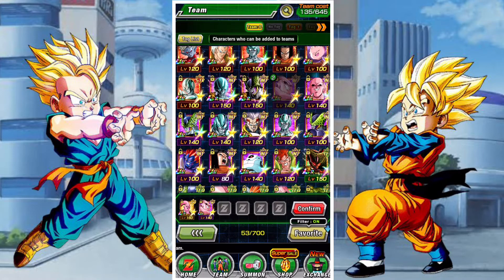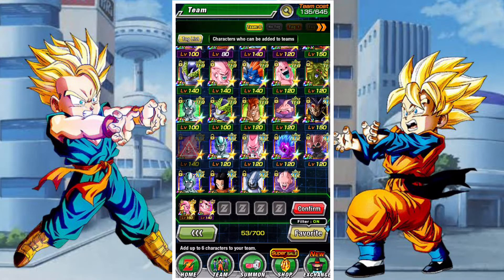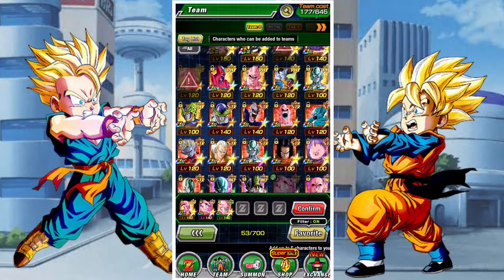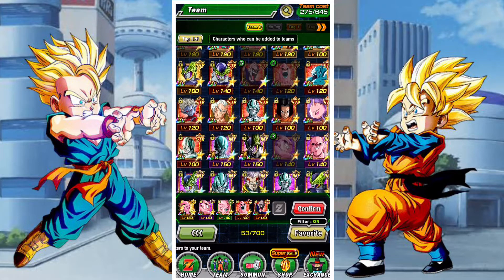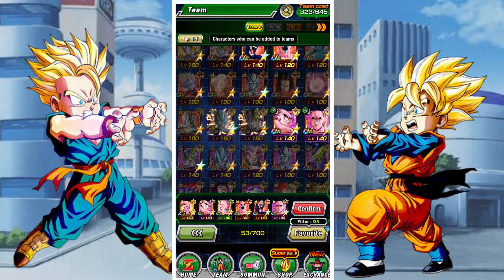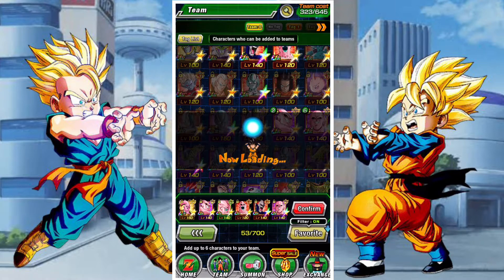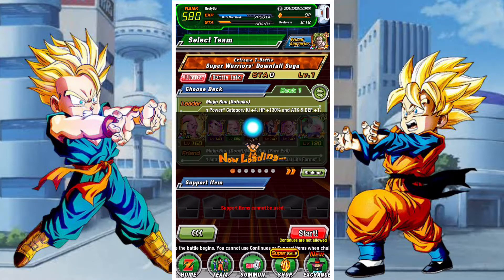They are weak to artificial life forms. We're just going to start off with a Majin Buu team and basically push through with that to make things go a little bit speedier. If you want, you can move to the end of the video where you'll see me using a somewhat more free-to-play friendly team to take on the final stage. Skip to around about minute 13 and you'll be able to see the free-to-play friendly team.